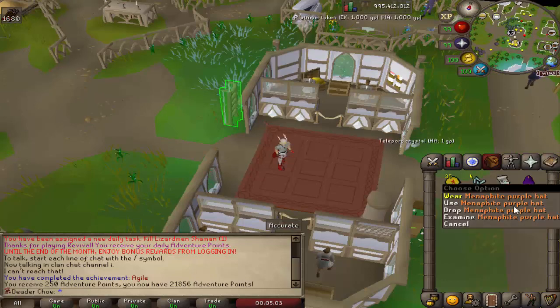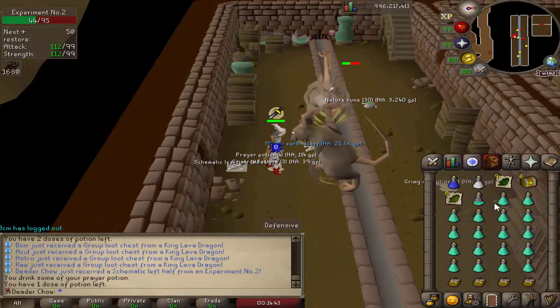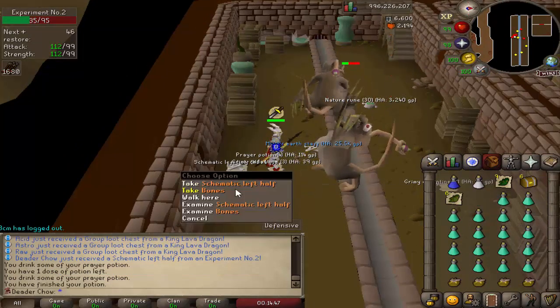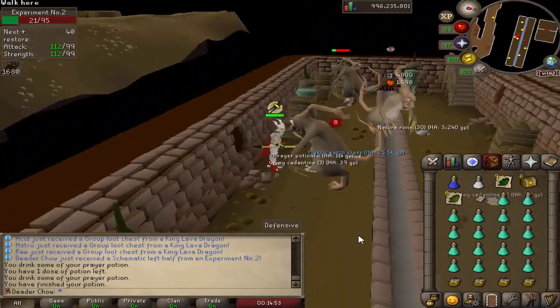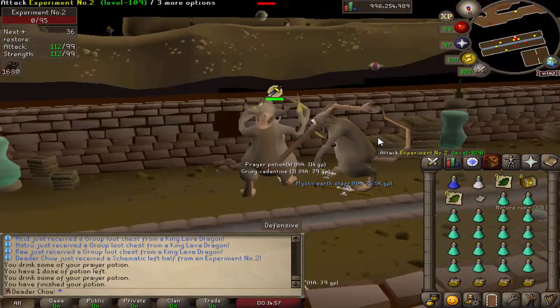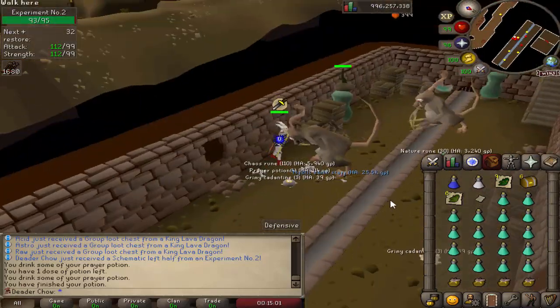I don't know why it didn't show me opening the mystery box — minify purple hat, nice. We just got the schematic left half. We actually have everything we need except I think we're missing four dark stones. We're missing dark energy as well, but dark energy isn't as hard to get. The dark stones unfortunately are a little bit rare and the main way to get them is from here, so I'll stay here for a little bit longer and hopefully get some more dark stones.